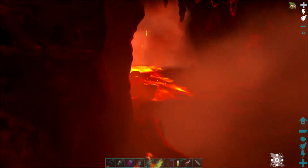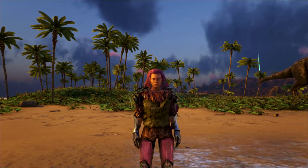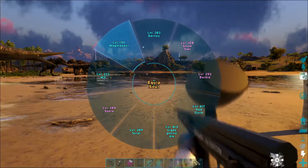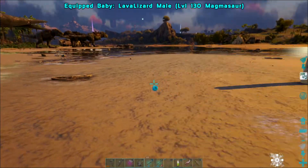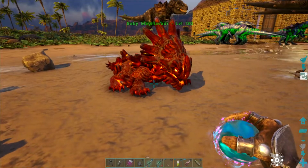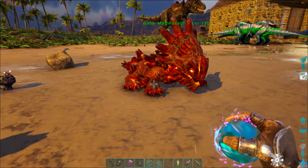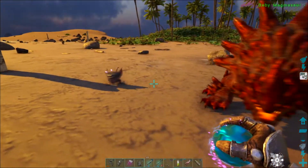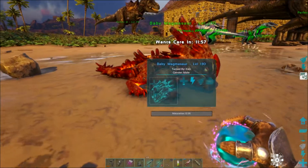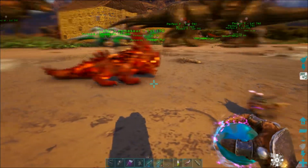All right, let's go back to base and let's hatch it up. We're back at base — I've got my level 130 Magmasaur, let's throw it out. Oh, it's a little baby — so cute! So this is gonna be my chief metal gatherer; I can't wait for it to grow up. A little boy! What should we call him? I know — we're gonna call him Hot Stuff.